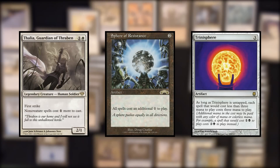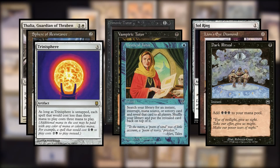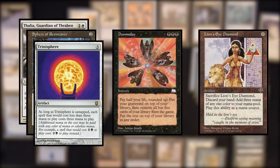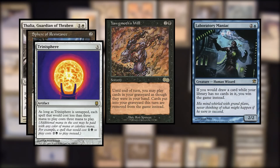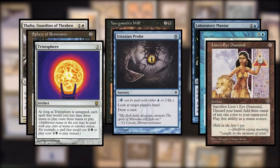So, what weaknesses does this deck have? There's one very big weakness, and that's sphere effects. We kind of want to be able to cast our setup spells cheaply — our tutors, our ramp spells, and so on. Doomsday itself is also a huge pain if we have to play through a sphere effect, because what we usually try to do is sacrifice Lion's Eye Diamond to make exactly three mana, which will let us cast Yawgmoth's Will or Laboratory Maniac. If there's a sphere effect out, we can't Gush for free, we can't cast Gitaxian Probe for free, we can't Lion's Eye Diamond for free, and we can't even cast Yawgmoth's Will and Lab Man. It's terrible.